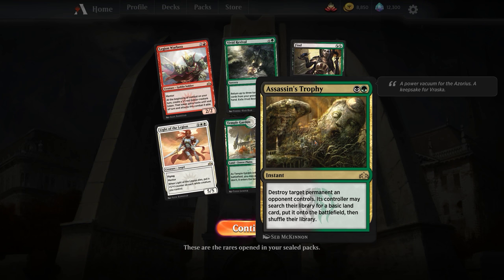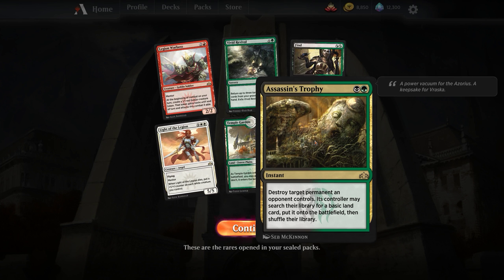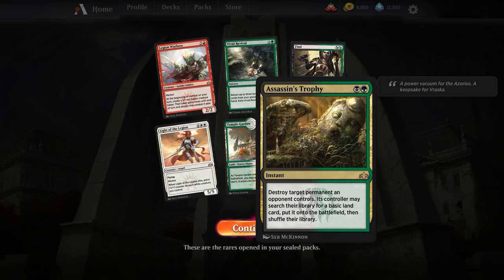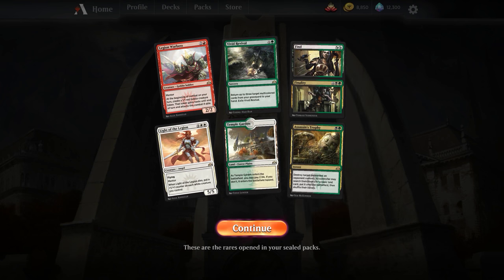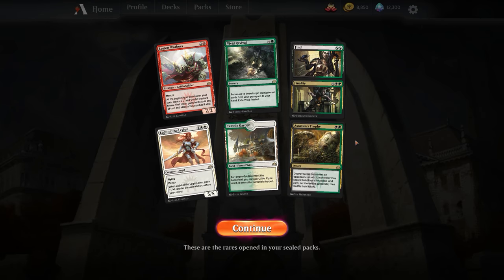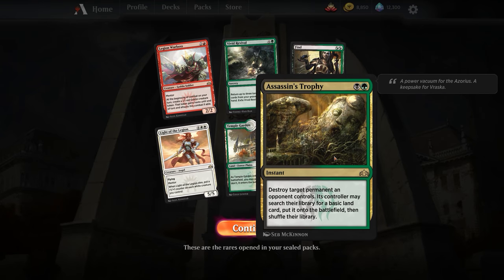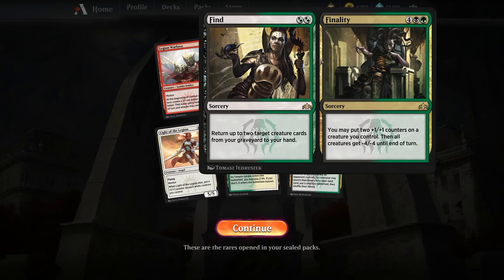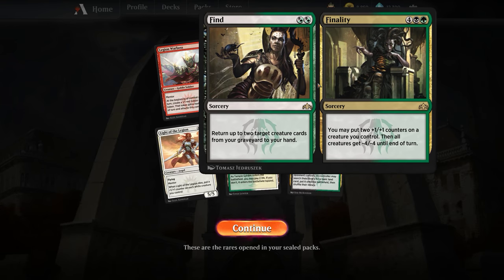Now, Assassin's Trophy in Limited — when you think about it, it destroys any target permanent an opponent controls. What are we really going to blow up in Limited that's worthy of giving them an extra land? Are we going to blow up a Legion Warboss? A Dream Eater? In Limited, they can actually use that extra land — they can use that thinning because it's only 40 cards in the deck to begin with. We might end up running this if we go the Find and Finality route, since it gives us recursion.